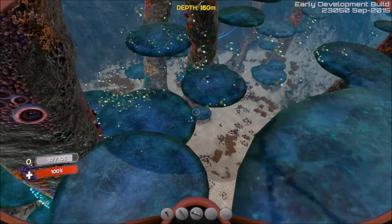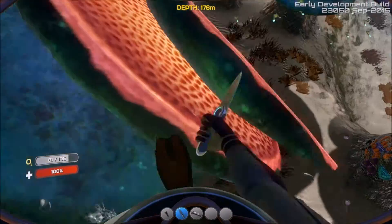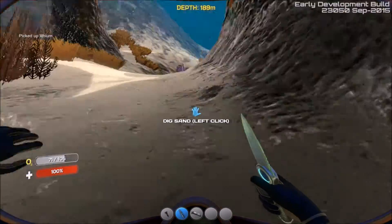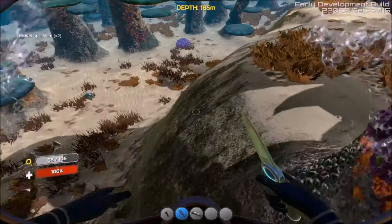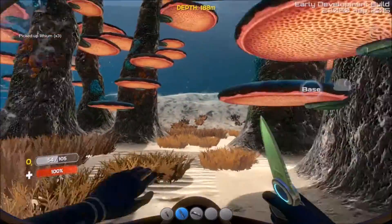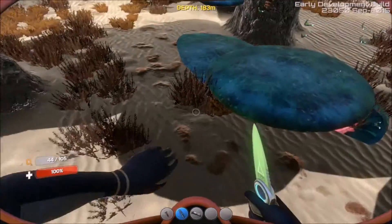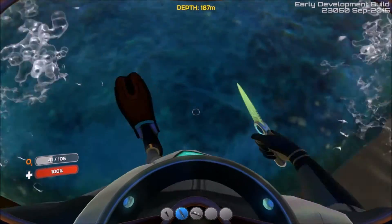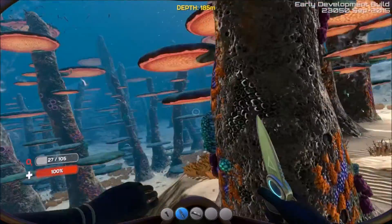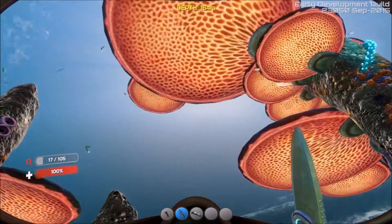Oh my gosh, that's big stuff. This is it, guys — here we go. Lithium! This is what we need. So look for these structures — they look like big giant mushrooms. If you find lithium, guys, just grab it like there's no tomorrow. Stay here for a while, really get as much as you can, which is what I'm going to try to do. I might, off camera, just get some more. I don't care because I found lithium — but I do care because I don't want to die.